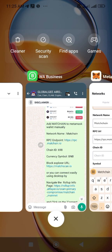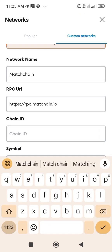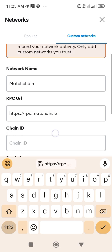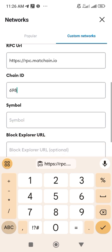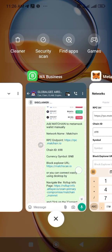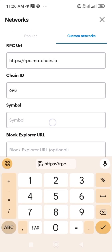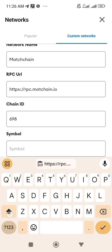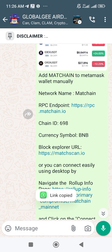The Chain ID is 698. Fill in the Chain ID, then you need the symbol — make sure you check each field one after the other. The symbol is BNB.